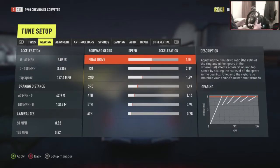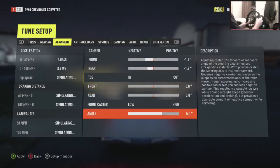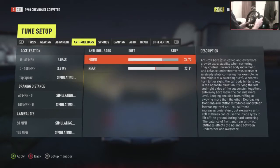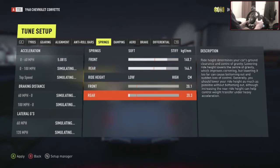Gearing seems fine so I'm gonna leave that. Alignment — that's pretty strange, no camber in the rear. It normally has 0.0 to minus 0.5 on the rear which I swear is normal. Let's go 5.5 caster. Anti-roll bars — bring up the rear a tiny bit. Springs are very soft as standard which is what I don't like, so if you do like your car soft just leave it where it is, but I like my cars quite stiff so I'm taking it right up.